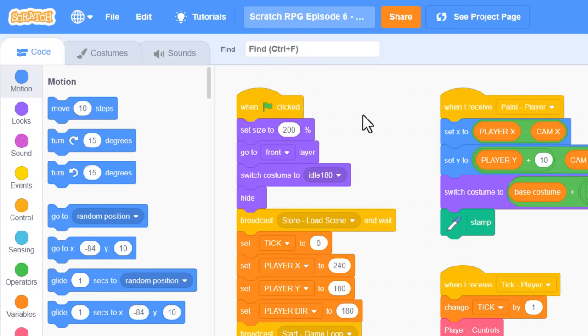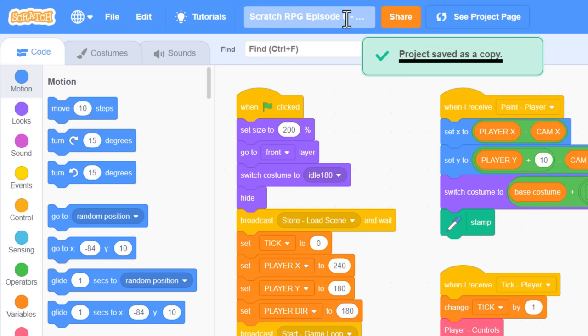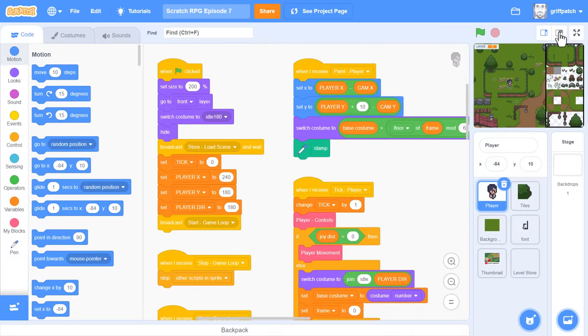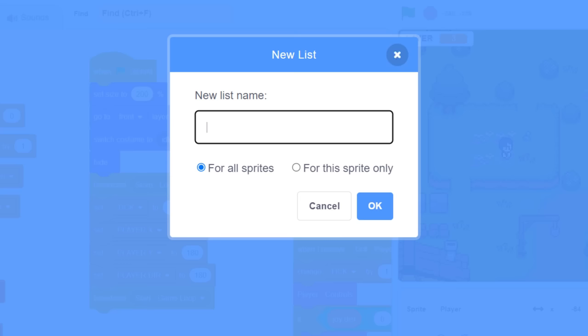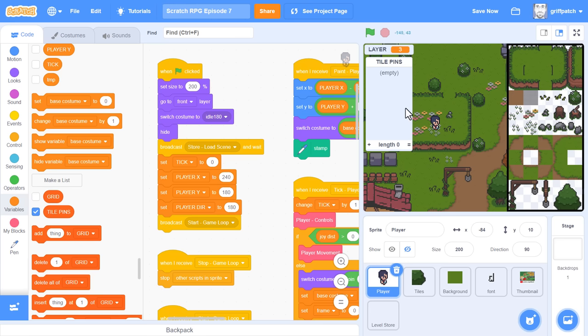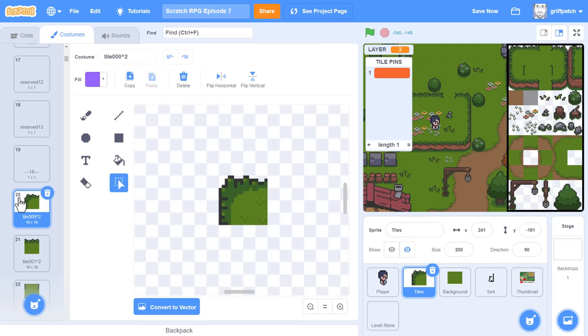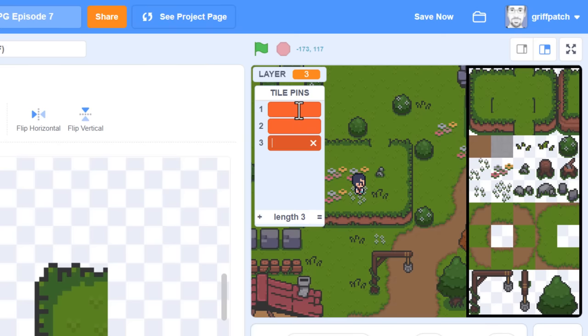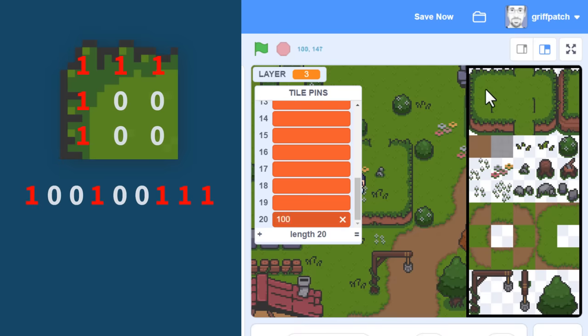We begin from where we left off in episode 6, making sure to save the project as a new copy, for this is episode 7. Let's start by making a new list to hold the tile collision pin values. We'll name it tile pins, making it for all sprites. In theory, if we were doing this by hand, we could identify the first tile costume number - that's costume number 20 - and in our new list add rows down to item 20, entering the collision string 100100111.